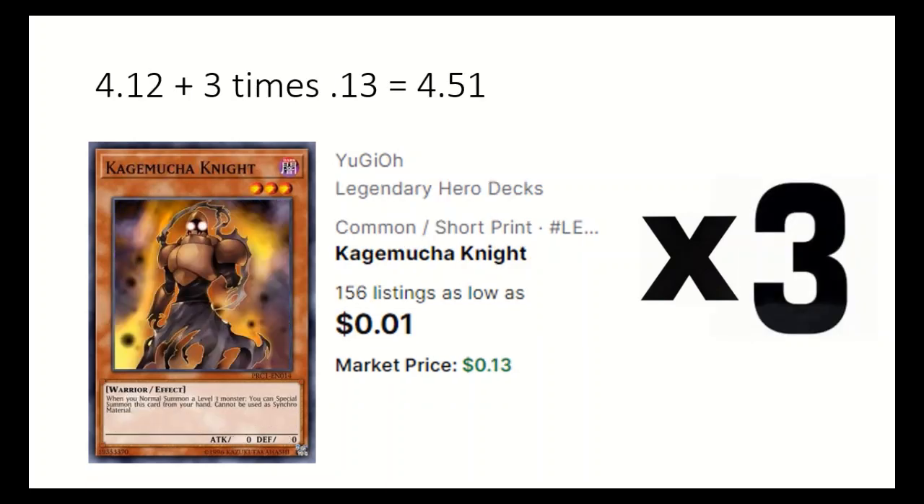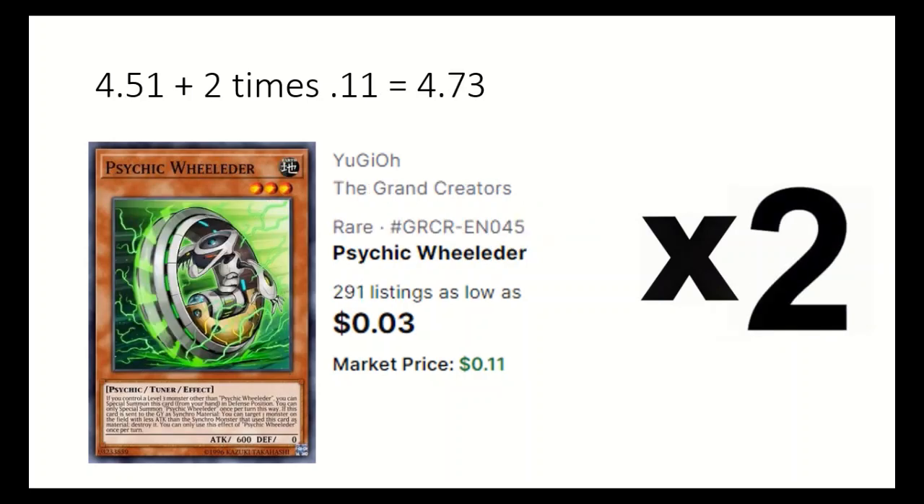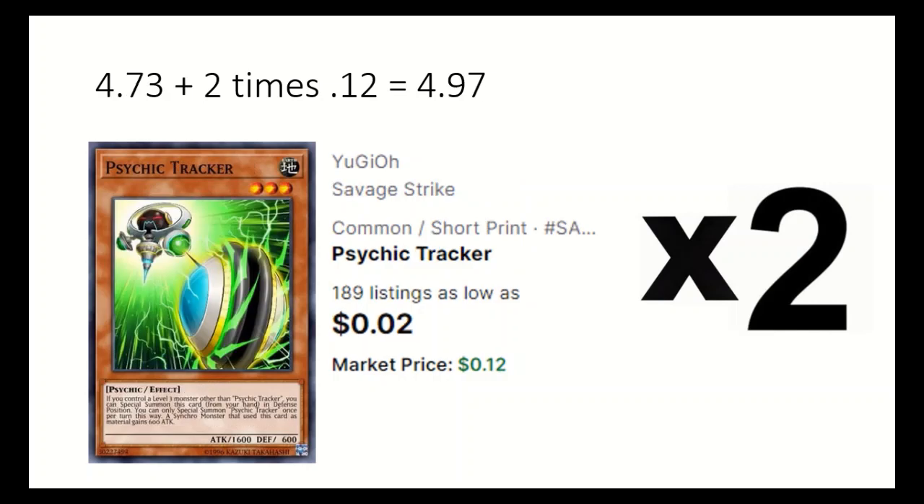3 Kagamucha Knight, a level 3 that special summons itself if you normal summon a level 3. 2 Psychic Wielder, which can be special summoned if you control a level 3 monster. 2 Psychic Tracker, which has the same effect as Psychic Wielder.